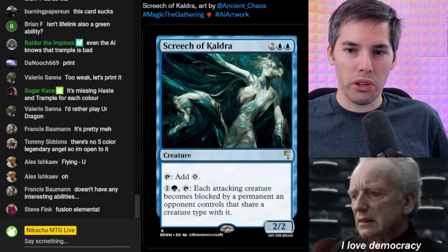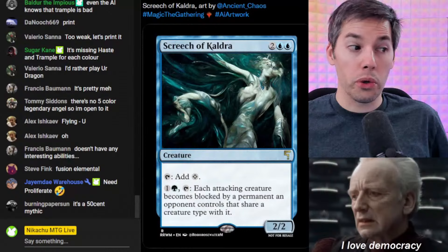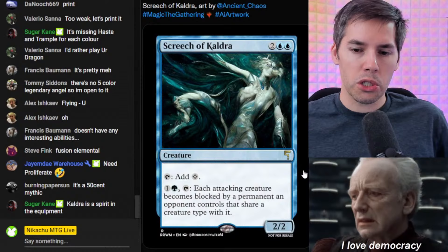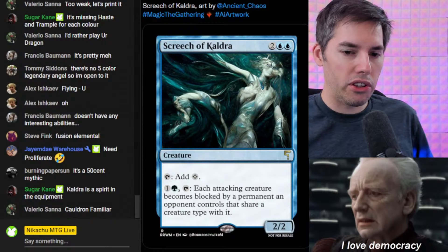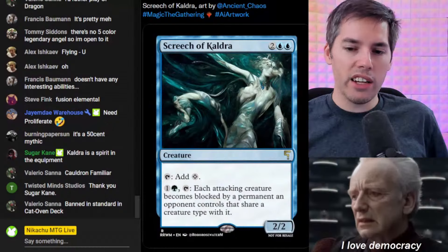The Screech of Cauldre. What is Cauldre? Is Cauldre all the equipment, or is Cauldre an actual person? Blue, blue, two generic for a 2-2 creature. You can tap to add one colorless to your mana pool. Or you can pay a green and one generic tap — each attacking creature becomes blocked by a permanent an opponent controls that shares a creature type with it. That is very interesting — completely useless for one-on-one magic, but in Commander that looks insane.